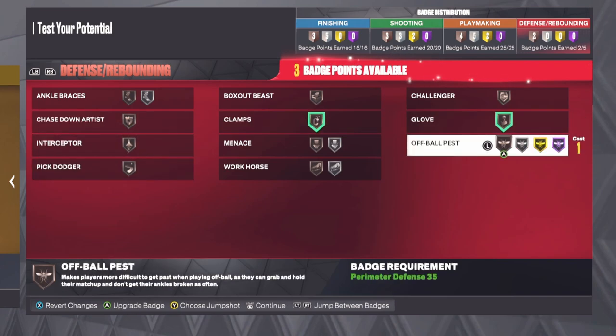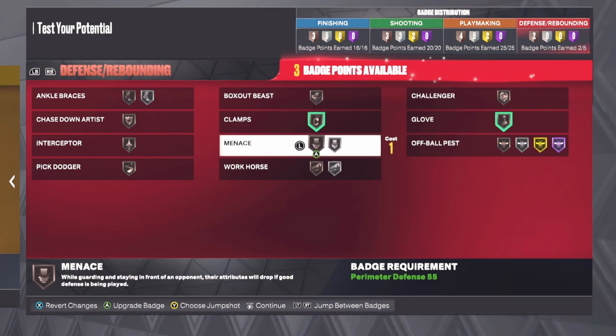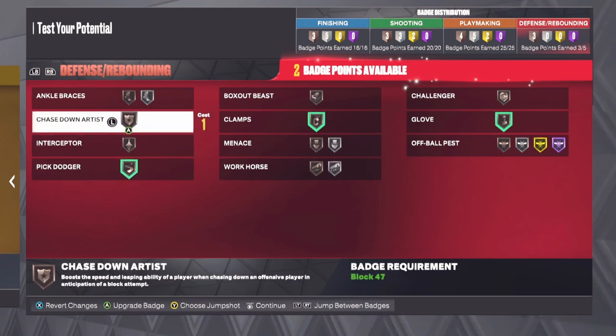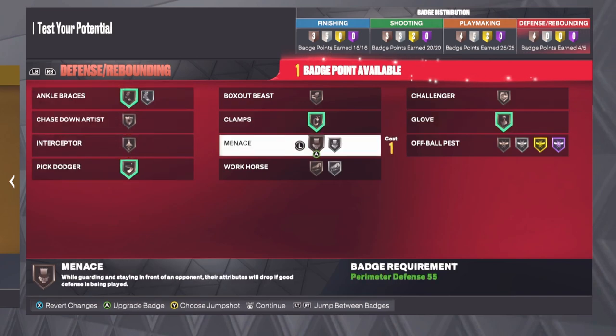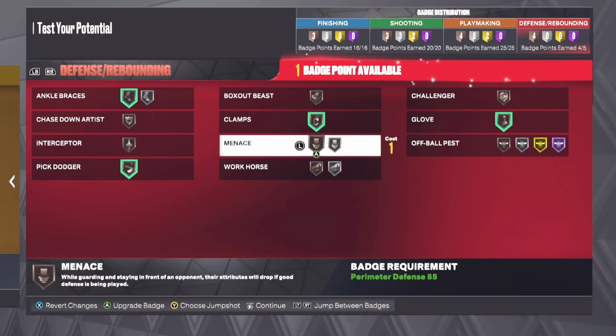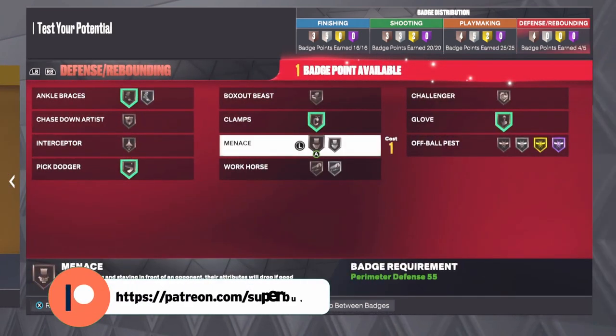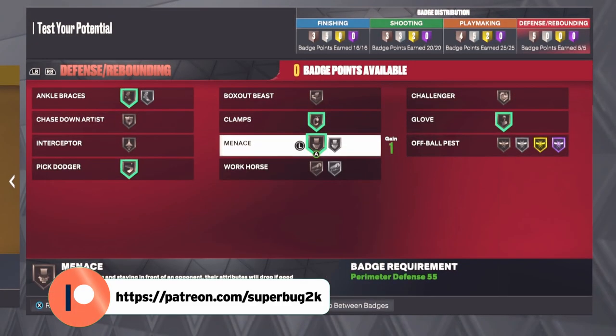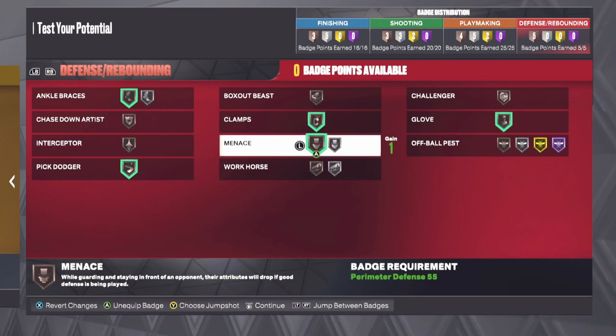For defensive badges you've got to put clamps on, and I'd put glove because he's going to steal the ball a lot. Pick dodger because you're a point guard, ankle braces at silver, and I'll finish with menace. I feel like I do decent defense even without heavy investment, and menace helps boost defensive abilities in-game.